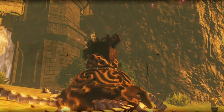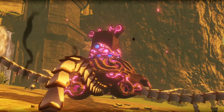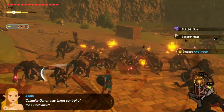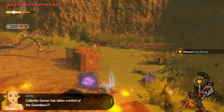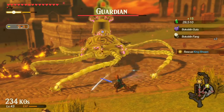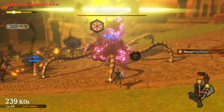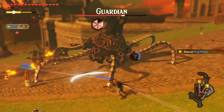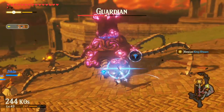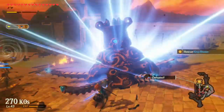I should really just use the bow more. Oh no — he's climbing again and taking control of the Guardians. No you don't. Can we defeat the Guardians now? I managed to break its guard. The Guardians are totally killable. Now that we have the Master Sword, Guardians are totally defeatable.